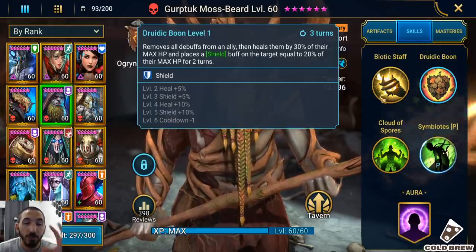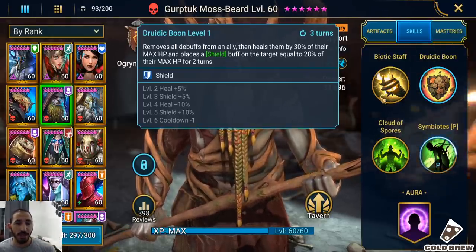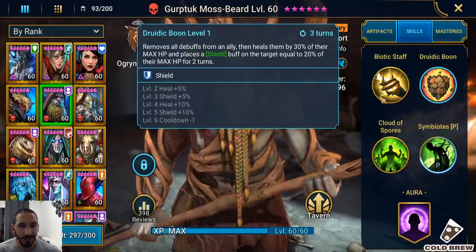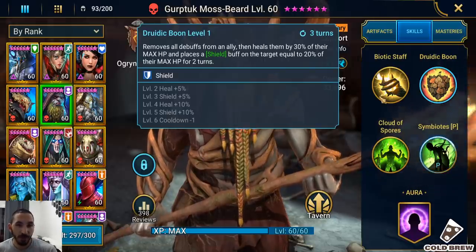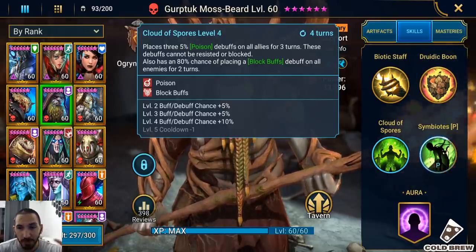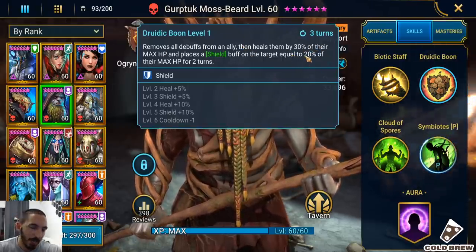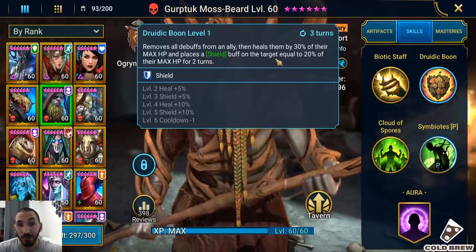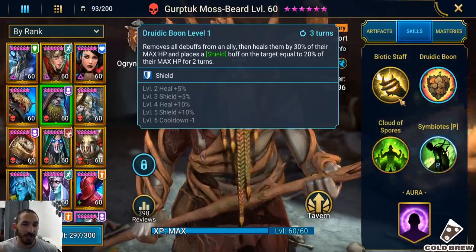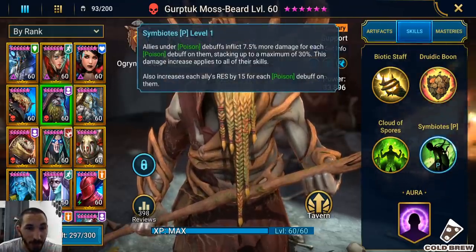His A2 removes all debuffs from an ally, then heals them by 30% of their max health, and places a shield buff equal to 20% of their max health for two turns. This skill is a problem, because it basically removes all the poison debuffs — the very source of your damage benefit. It heals back less than what they actually took and places a shield, which is not great, especially in the arena when you're trying to maintain a damage boost.